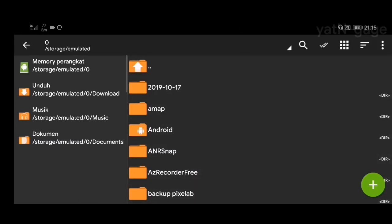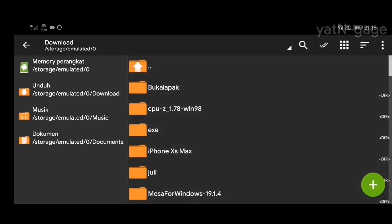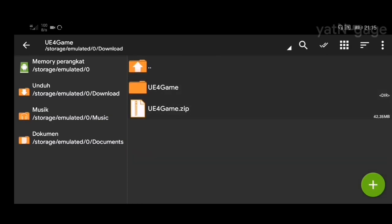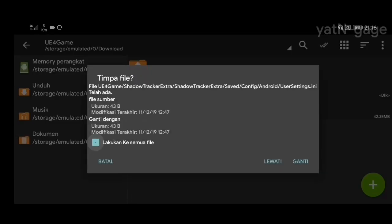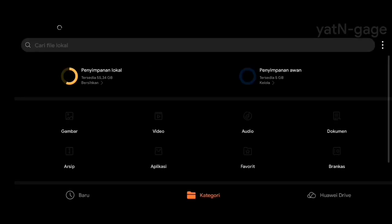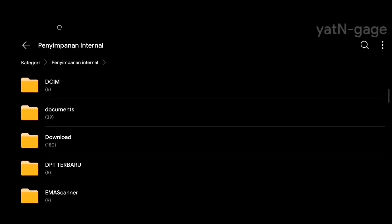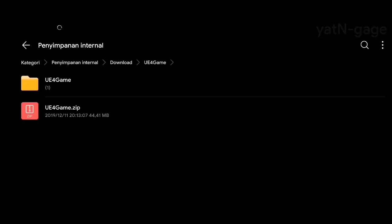Oke, gue udah ada file-nya, pokoknya kalian download. Kalau udah selesai download, kalian masuk ke ZArchiver guys, atau bisa langsung dari handphone-nya lewat file manager-nya juga bisa. Handel Engine 4, ini dia file-nya yang tadi kita ekstrak. Kalian langsung aja ke file manager, masuk ke folder download, cari file yang tadi kalian download guys.